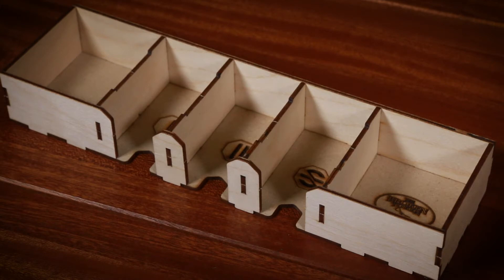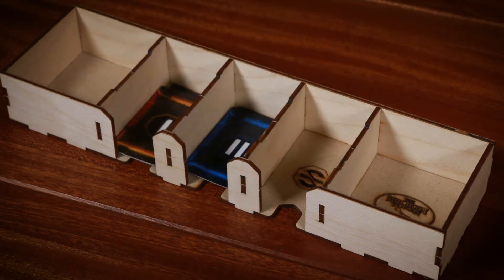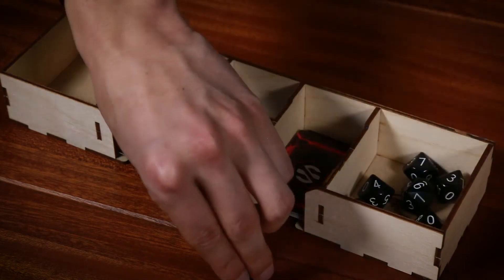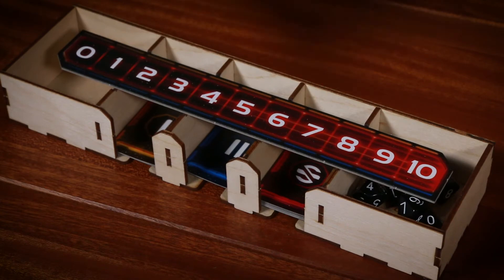The objective tray has designated sections for stage one, stage two, and secret objective cards with trays for dice on both ends. The victory point track is placed on top of the tray in the recessed area.